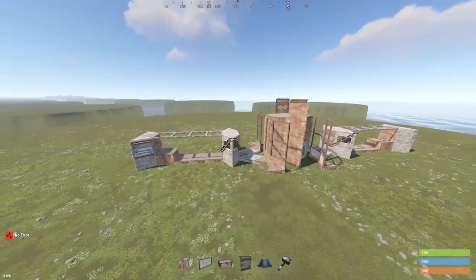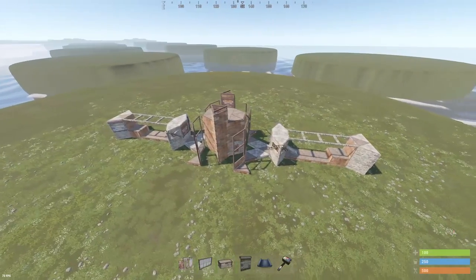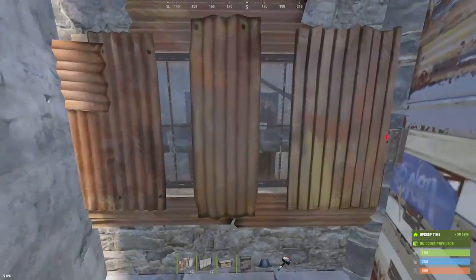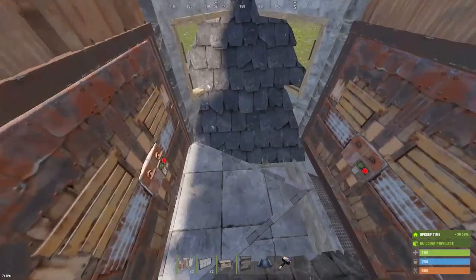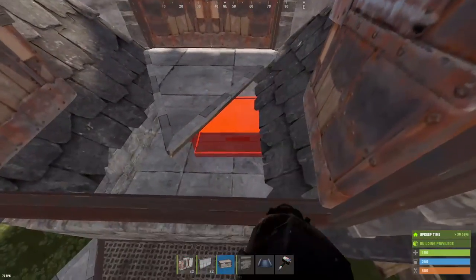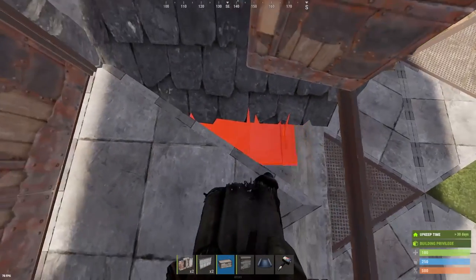We're just going to duplicate this on the other side. At this point, you could put down your high external walls if you're getting bugged by your neighbors and you want to keep them out while you're fiddling around with your shooting floor. Also, don't forget to put windows on your external TCs and we're going to be throwing drop boxes down in here. You're going to want to place them a little further back so that we can put those adapters on it and connect it to our industrial system.